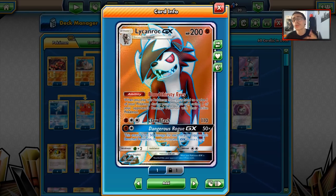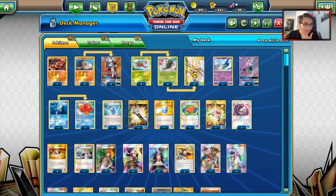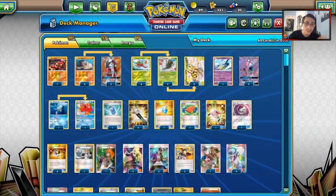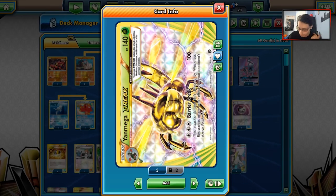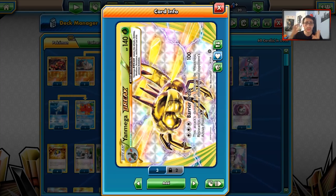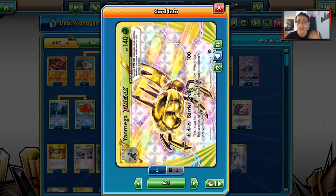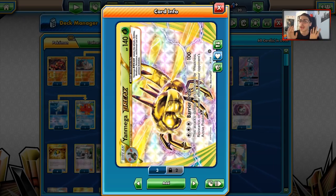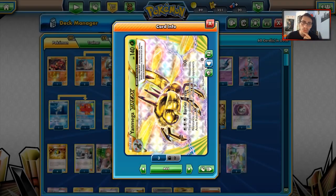Lycanroc can also be the attacker that forces your opponent to play a tool on so that Yanmega can knock them out. We also have Yanmega Break to save us here — it gives Yanmega more HP and Barrier Break. Unfortunately it doesn't hit for weakness, so you can't do 200 damage to Greninjas or Lycanrocs, but you do hit for 100 damage which is fine enough.